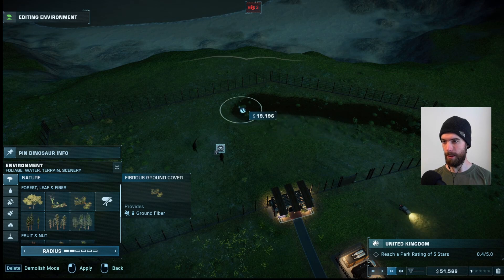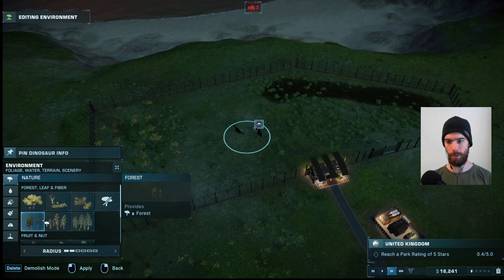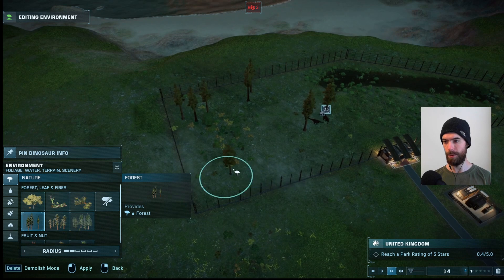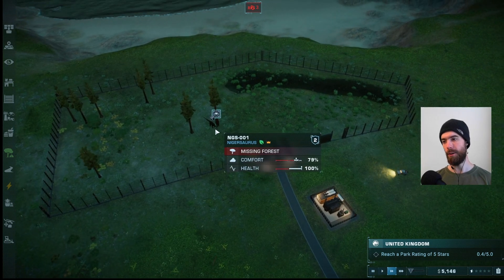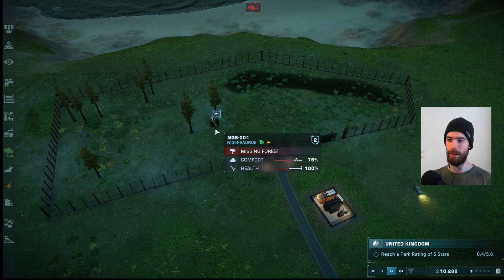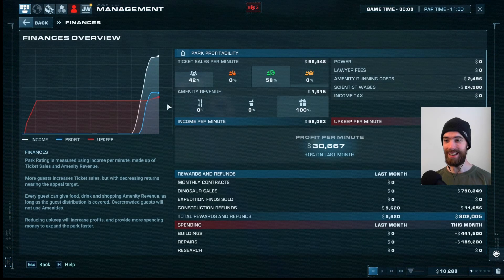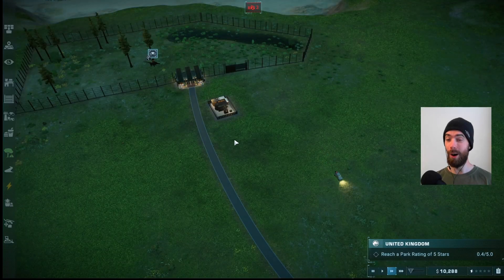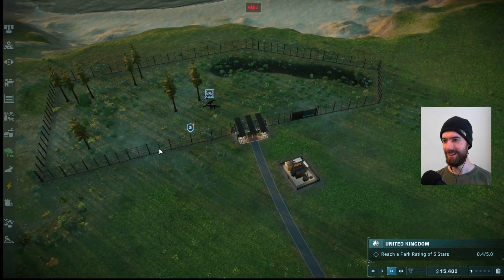We'll bifurcate the exhibit — get the ground fiber running along this side with the pond, then go over here for forest. I love this sparse forest because you're still going to be able to see the dinosaurs through the trees, but they're going to be happy because there is technically forest within the area. And are we making money? We're making money! Our operating costs are so low — well, that's what happens when you only have one scientist on staff. We're the only people working here.